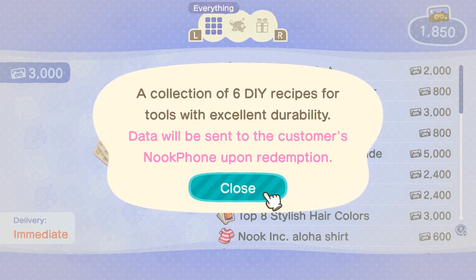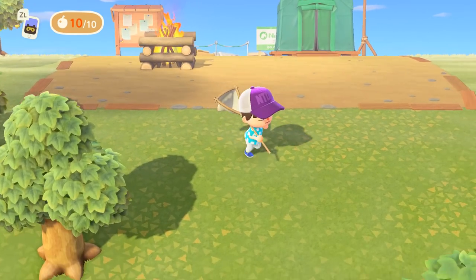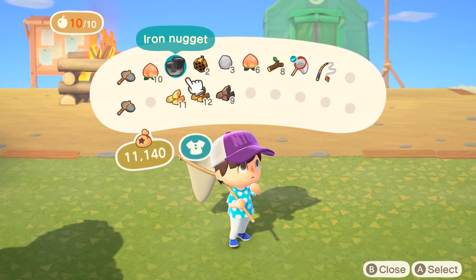To do that, you need to purchase improved tools from the Nook Stop Machine. This will allow you to craft standard versions of each tool, aside from the shovel, which you can get from Blathers. Keep in mind that most of these recipes require iron nuggets, so be sure to hit rocks each and every day.